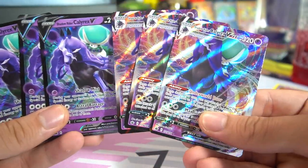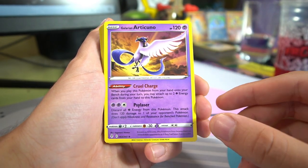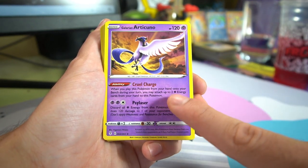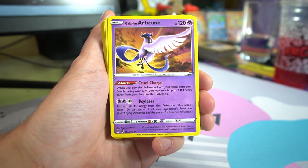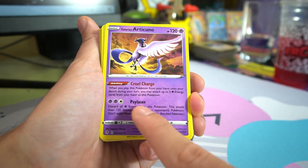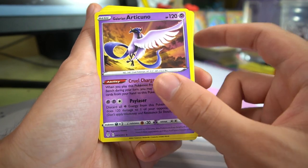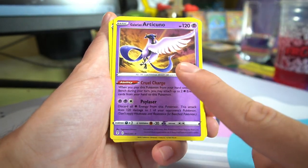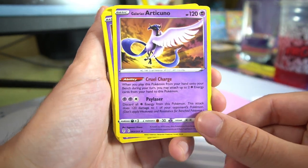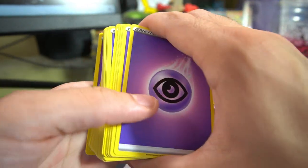There's your look at the Shadow Rider Calyrex VMAX line — three and three. We also got Galarian Articuno. This card is amazing for getting a really quick 120 damage attack. You play it from your hand onto your bench and you can attach up to two psychic energies from your hand to it, so you get free energy acceleration. It has a strong attack called Psylaser: discard all psychic energy from this Pokemon and do 120 damage to one of your opponent's Pokemon. This is exclusive to the starter deck as a non-holo — normally a holo foil from Chilling Reign. We got two copies.